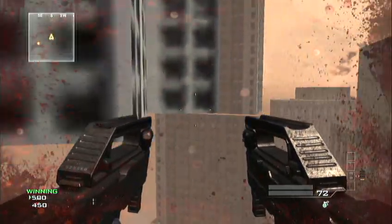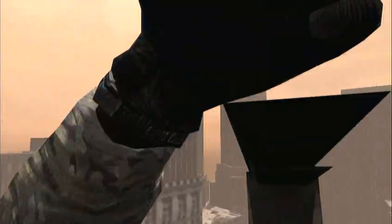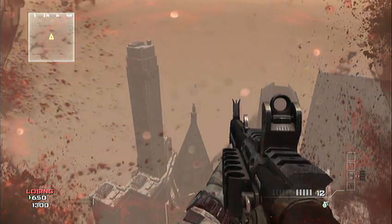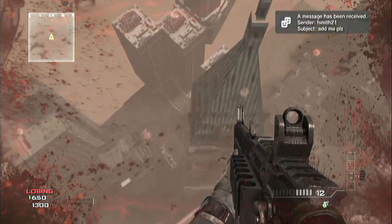From here, this is where the final shot counts. You just have your friend squat behind you and shoot you with everything he has. And you will go flying across the map, and try to land on this little ledge on the Empire State Building.